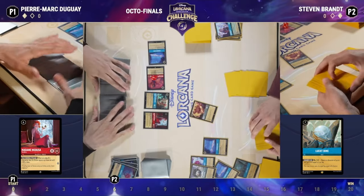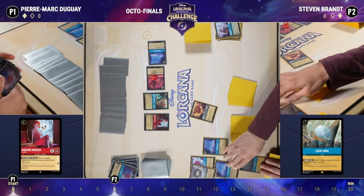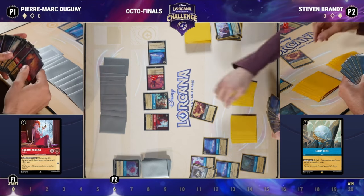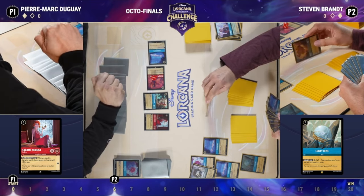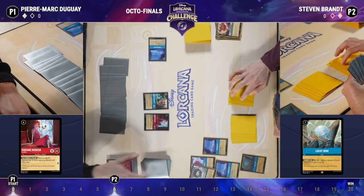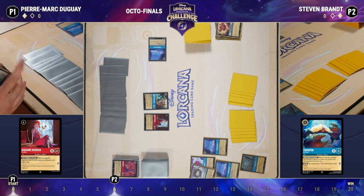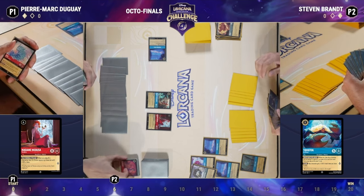Steven has five items on board, so if he finds a Tamatoa, that Tamatoa would be questing for six, and then he could Lucky Dime for another six — that's 12 lore just from bringing one character onto the board. Pierre always has it in the back of his mind that Whole New World is a possibility. It's pretty infrequent that these games go to zero cards in deck anymore — something you should always consider as you progress, because Ruby Sapphire does draw a lot more cards than Sapphire Steel.